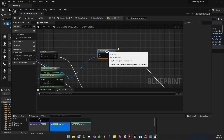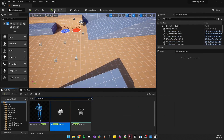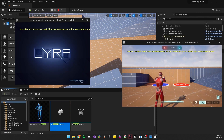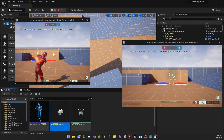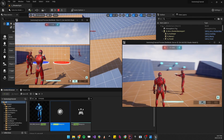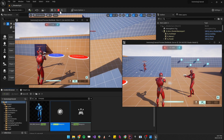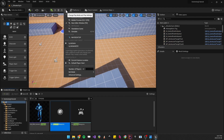Testing the final version in the multiplayer setup: pressing U unequips correctly and both windows reflect the change. Re-equipping by cycling also works fine. Testing with a third client confirms that the on-rep is called for all clients, so the unequip is visible to everyone.